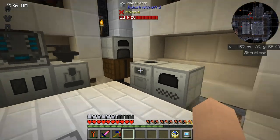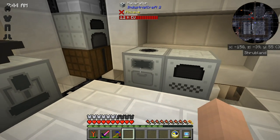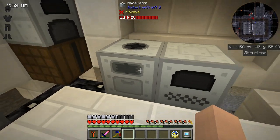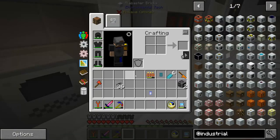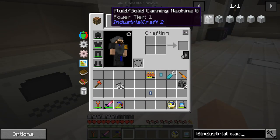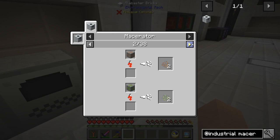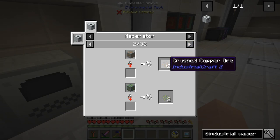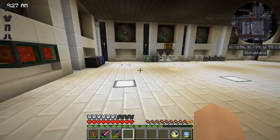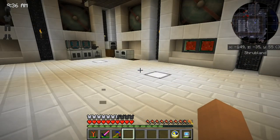We're still working on the industrial craft stuff and I think I'm going to expand some of the ore processing. Before I was able to create a macerator, and this is basically taking any kind of ores and crushing them up, and that doubles the amount of ores. We could take a look at the macerator and see that it creates crushed copper ore, throw it in the electric furnace, and that doubles what we have upstairs. But we could probably do a little bit better than that.